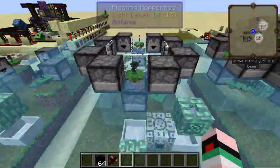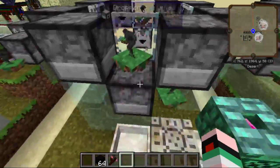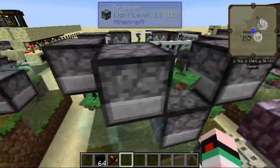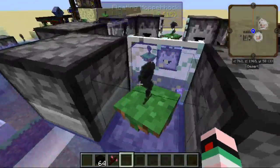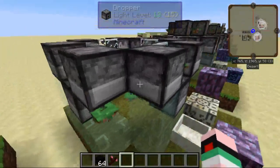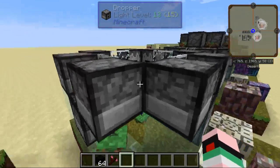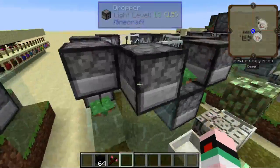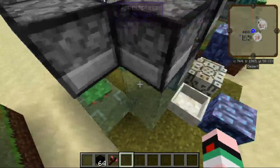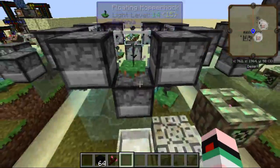However, the next layer of Hopper Hawks has to go in between these. You could put them in the corners, but I think they look nicer here, and they might not work properly in the corners — I haven't tested it. If you put them in the corners, you'll be able to put a block below them. Otherwise, you'll need them to be floating.